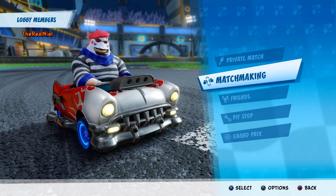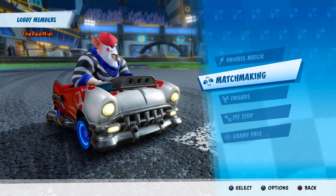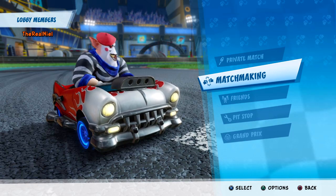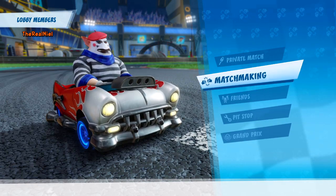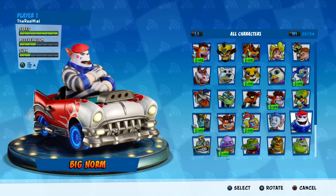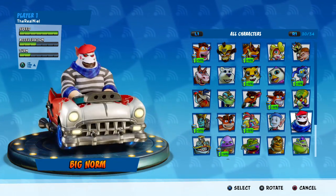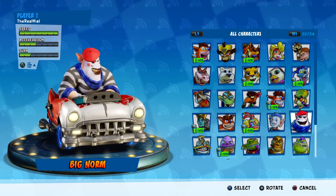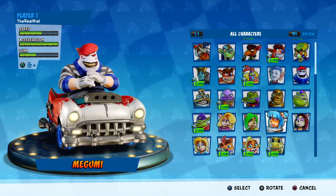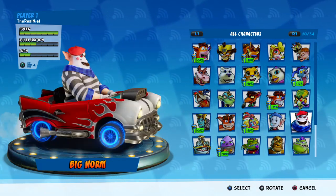I'm not too sure if they are from a Crash Bandicoot game, but I do really like this setup here. I really like the color scheme, the cart, the way BigNorm looks. It's a pretty cool character. BigNorm is a speed character, so he is meta on this game. You will see him a lot — actually not too much, because there are a lot of more popular speed characters, like Tiny, Entropy, BabyT, and Amy as well. So you don't really see him too often, but I try to rock him from time to time.